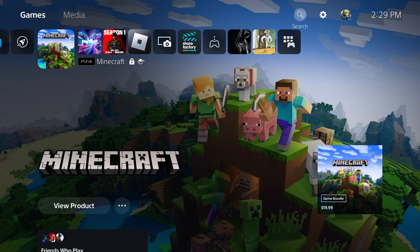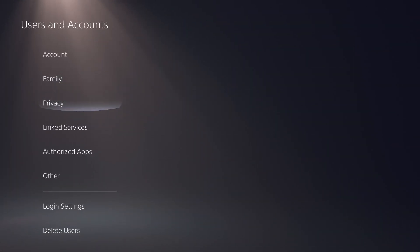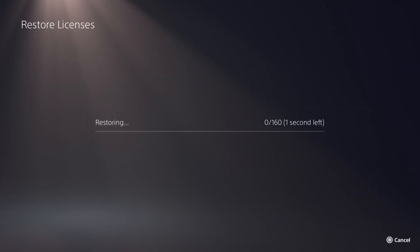If that doesn't work and you're still getting this error, the next thing you can do is go to Settings, then User and Accounts, then Other, and do Restore Licenses. This should fix the issue and let you download the game — whether disc or digital — without getting this error any longer.